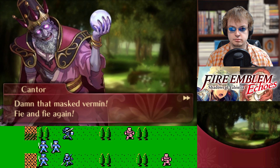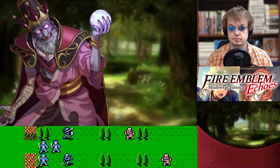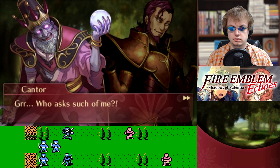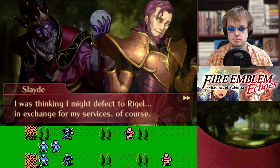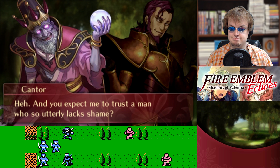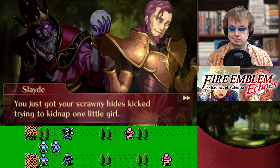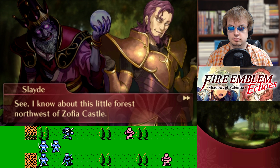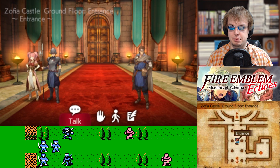Damn that Masked Vermin! Fie and fie again! Now I must explain to Jedha how we failed to secure the girl. Beg pardon — you with the Regalian army, perchance? I'm not your enemy. I was working under Desai, but those damned rebels ran us out of the castle. I was thinking I might defect to Regal — in exchange for my services of course. And you expect me to trust a man who so utterly lacks shame? You sure you can afford not to? You just got your scrawny hides kicked trying to kidnap one little girl. I know about a little forest northwest of Zofia Castle, and in this forest there's a village.